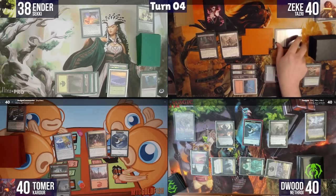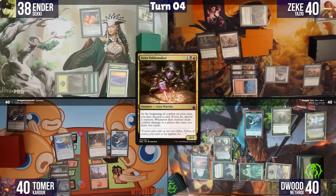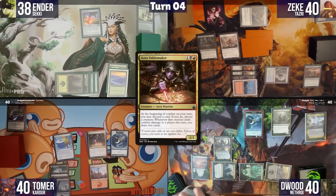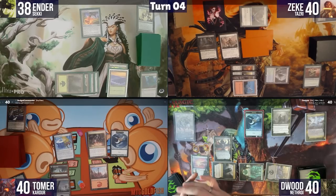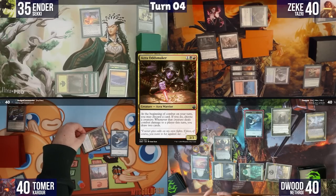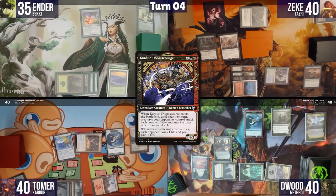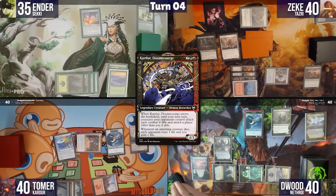I play a Swamp and move to combat. At the beginning of combat, I activate Azra Oddsmaker's ability, discarding a Swamp, targeting Azra Oddsmaker, and attack Tomer for three with no blocks. Post-combat, I cast Kardor Doomscourge: until my next turn, creatures my opponents control must attack each combat if able and attack a player other than me if able. Whenever an attacking creature dies, each opponent loses one life and I gain one life.